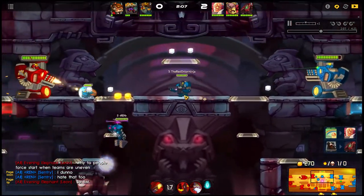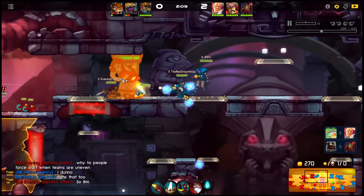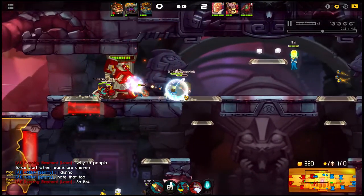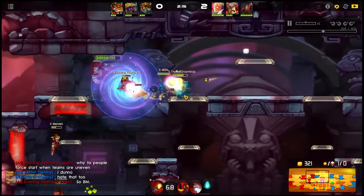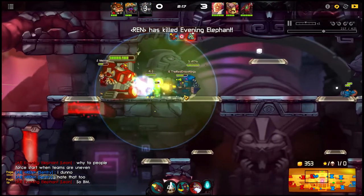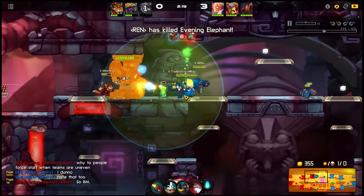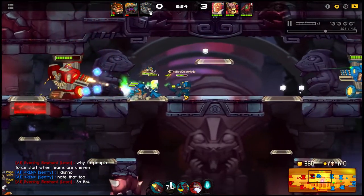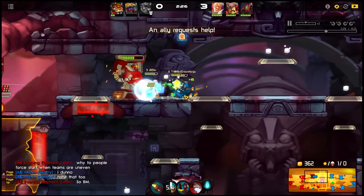Now I decide I should push top lane because Voltar went off. I didn't want to get that close to the enemy without Voltar near me. We actually ended up killing Leon there, which is pretty good. Just tanked the turret for a bit — I could take it; I had Voltar next to me, so not a big deal.